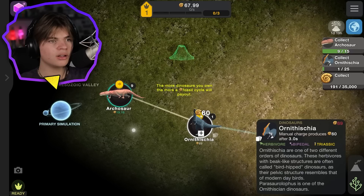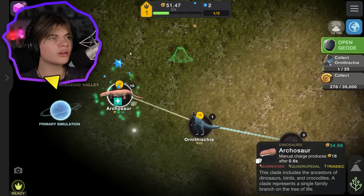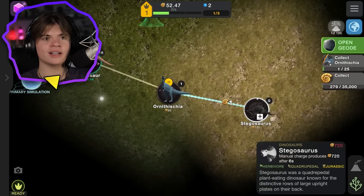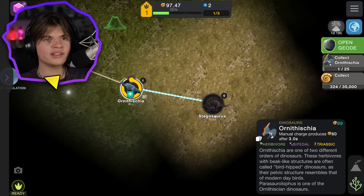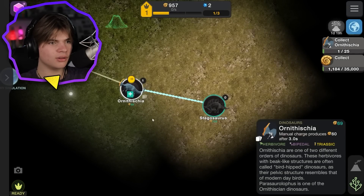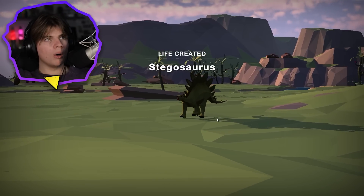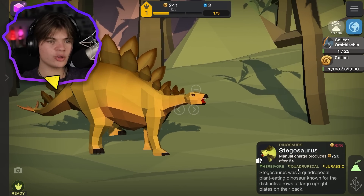These take longer but it gives us 60 each time - no way! We got a geode - 'mutagen collected, use mutagen to upgrade evolutionary traits.' Next is our stegosaurus, which we're definitely gonna get. You can just click and that'll give us one. This costs 720. Open geode - 800 fossils, let's go! Now we can buy the stegosaurus!